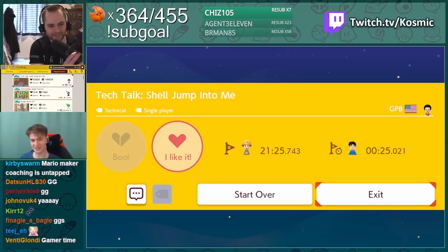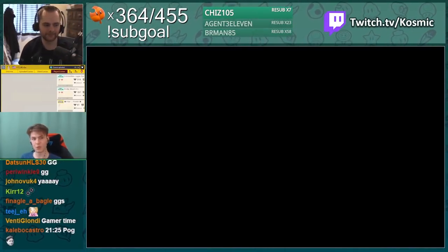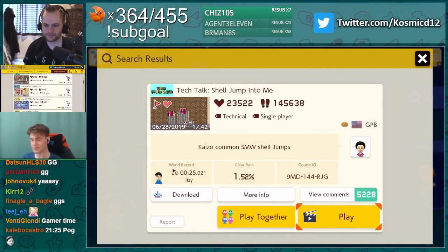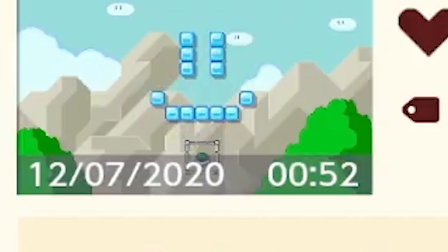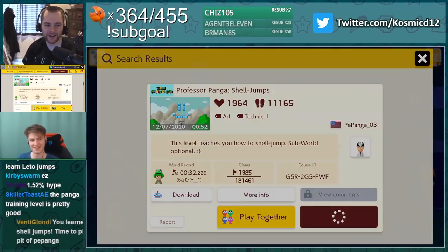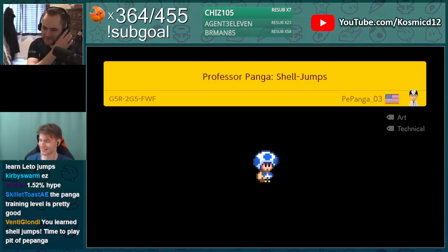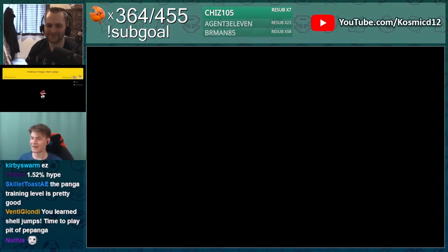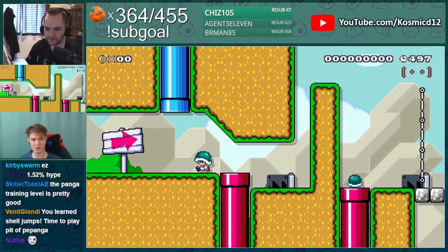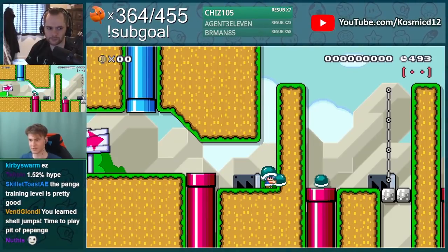That was our introduction to shell jumps right there. I think we can probably do one more shell jump level. This one's by Panga this time - nothing wrong with it. I even made sure I checked everything. So many smiley faces - I am questioning what you're saying. It's very fun, until the end jump. I don't actually remember, we'll have to see. Pretty much the same stuff here, same kind of shell jumps.